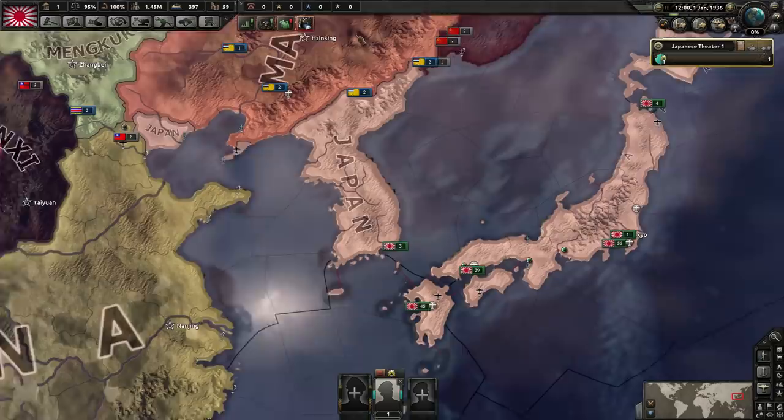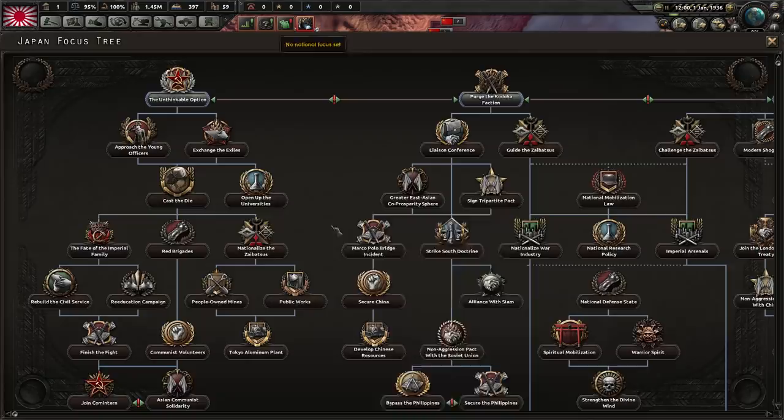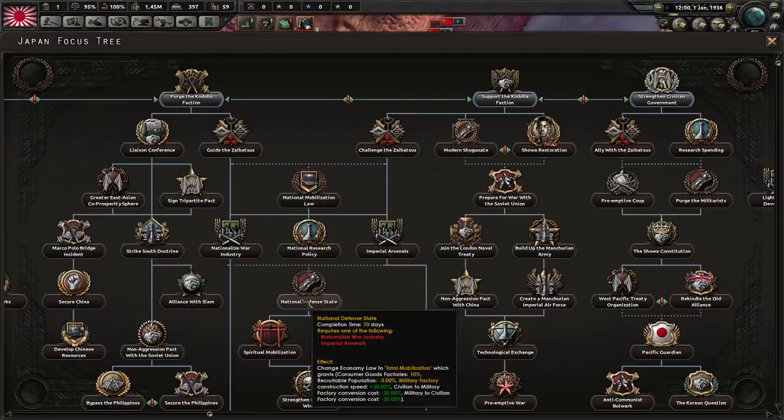For your national focus, the first thing you're going to do is rush all the way down to National Defense State — you want that one because it gets total mobilization as early as possible. You also need Spiritual Mobilization because it takes off three percent of your recruitable population, and National Defense State adds 2.5 back so you can balance the books. Then you're going to go for purging the Kodo faction.